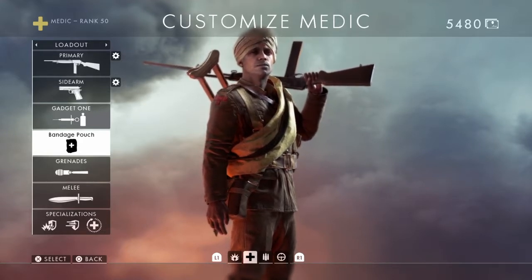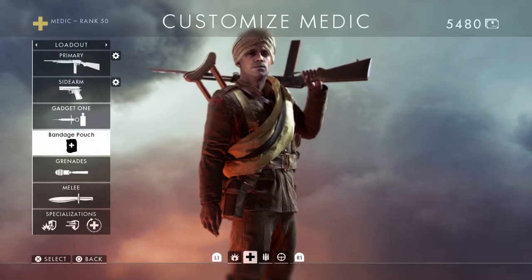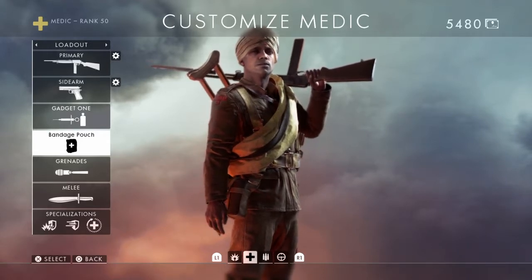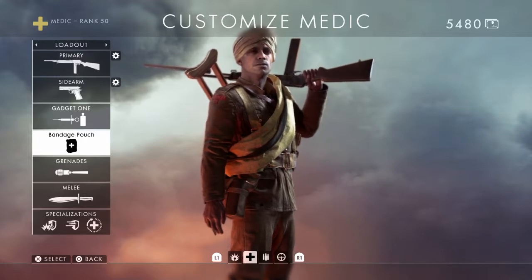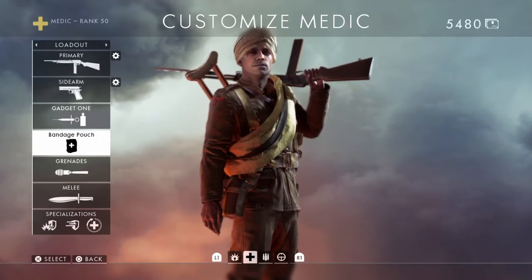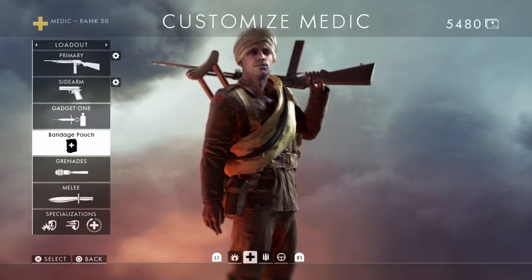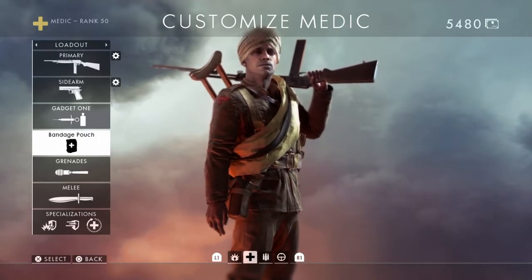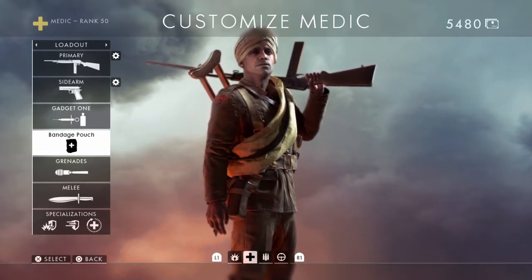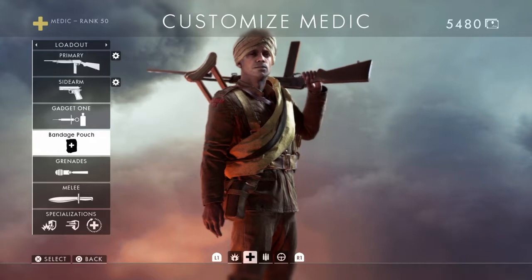As a medic I believe you should always use the bandage pouch because it has that instant healing effect, and you can still get lots of points because lots of people need healing. Remember, you can throw bandage pouches to people when they're quite a long way away to get them healing, earn points, help your squad mates, help your teammates, and be better at Battlefield 1. So as a medic, go with the bandage pouch, not the medic crate.